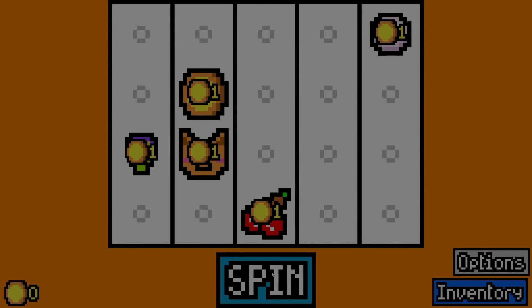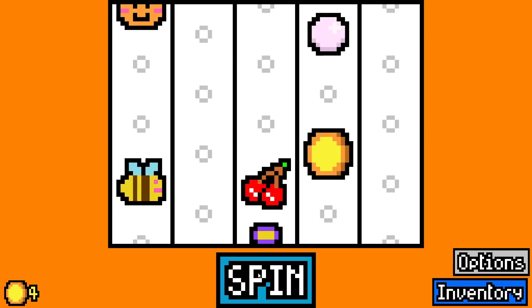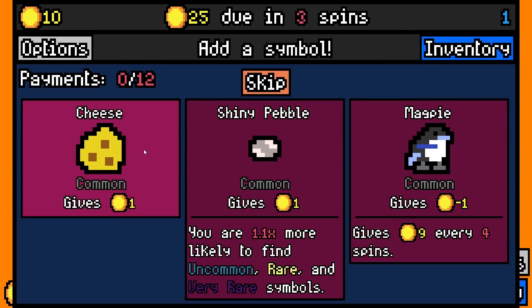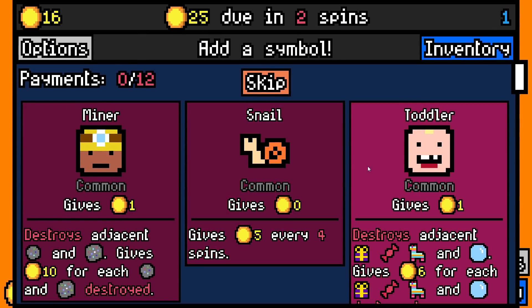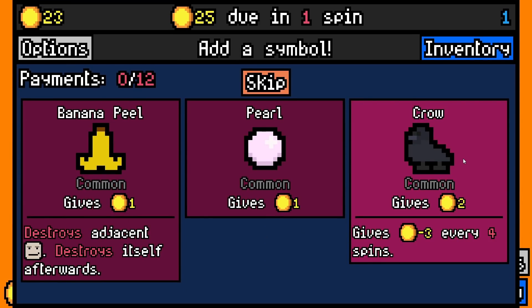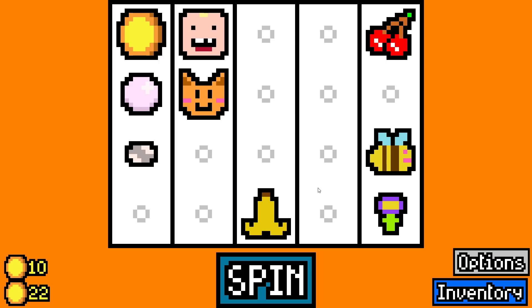Hey everyone, welcome back to another Luck Be a Landlord video. I'm so tempted by diamonds but I'm gonna have to say no — can't do diamonds again. You know the rule: if yesterday was a diamond build, today cannot be a diamond build, which means I get to choose crabs again if we see an eek's. It's been two days since the crab build that I loved so much, but don't worry, I won't try another crab build just yet.